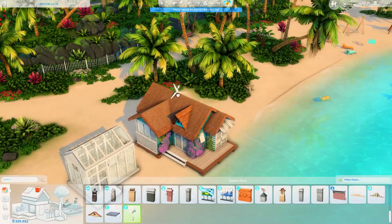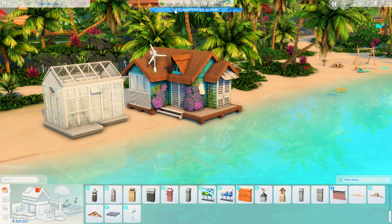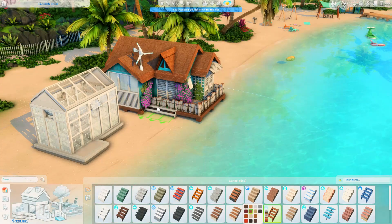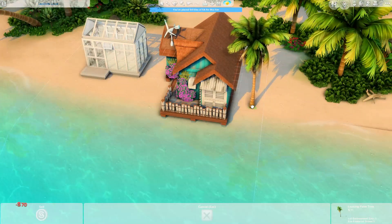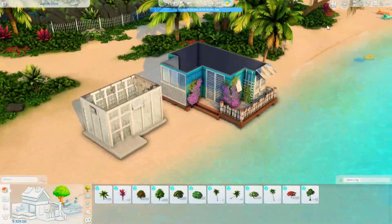I just think it looks absolutely incredible, and I also had in mind that the sim that lives here is a bit of a plant fiend. They've got a separate greenhouse, there's quite a few plants inside the house itself, and there's all these beautiful flowers growing up the side of the house too. I just sort of had in my mind that this sim really, really enjoys plants — so they're potentially a plant lover is probably what I'm thinking.